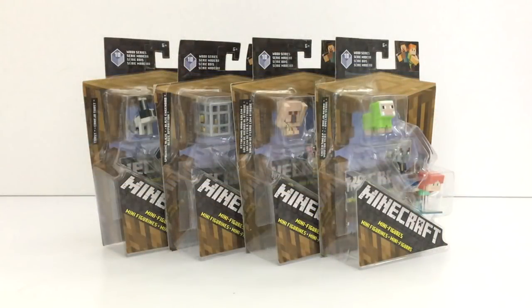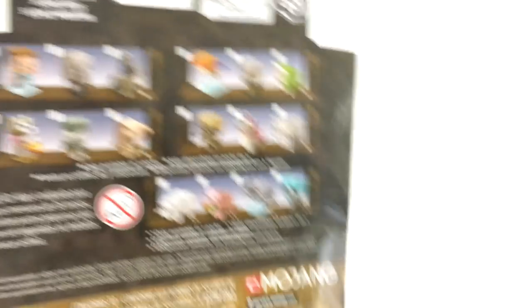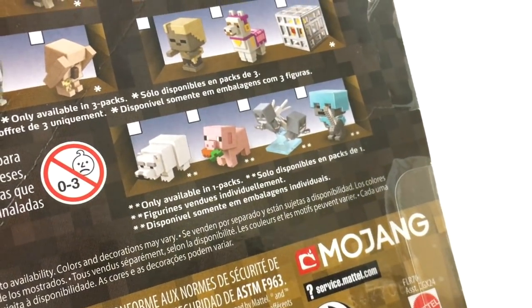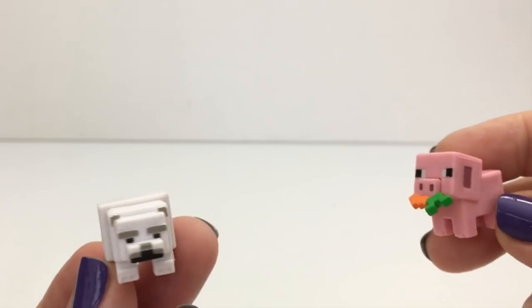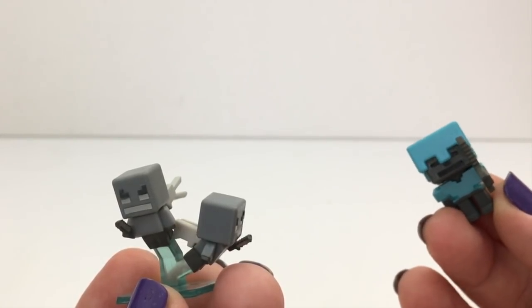So these are the ones that you can get from the three packs. And then these on the bottom here, you can only get from the surprise boxes — it's the polar bear, the pig with the carrot, the vexes, and the wither with the diamond armor.